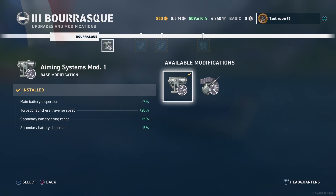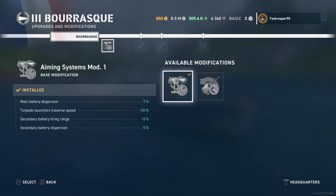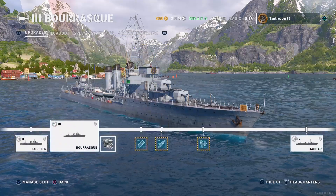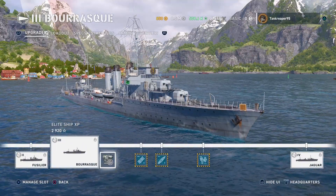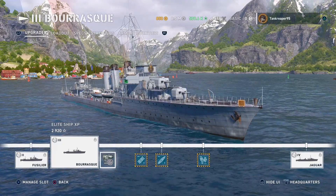This ship doesn't have smoke, so I'd rather go with the torpedo-focused mod. The aiming system mod increases traverse speed by 20%, but I like it for the torpedoes. You guys might prefer using your main batteries — you can always test out different loadouts.